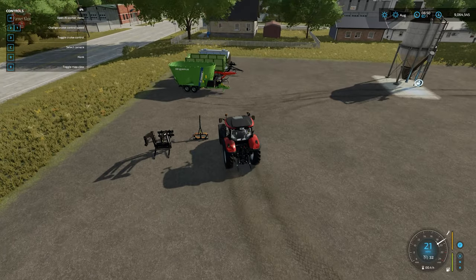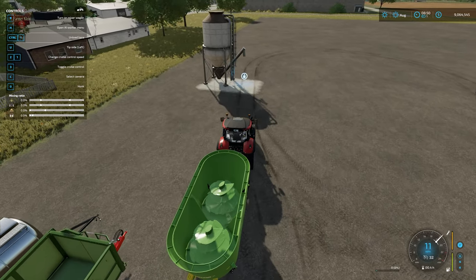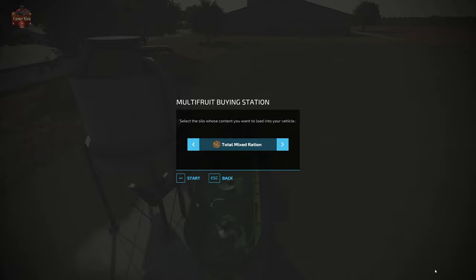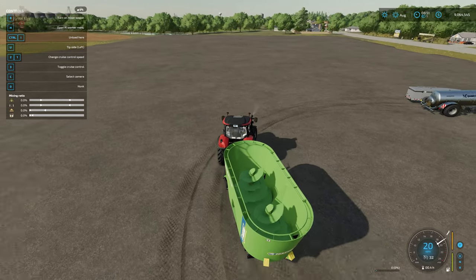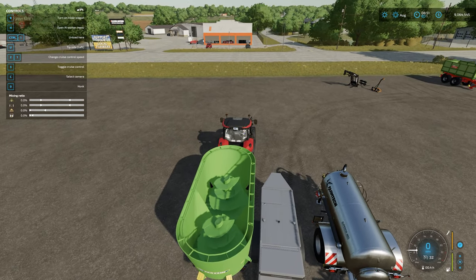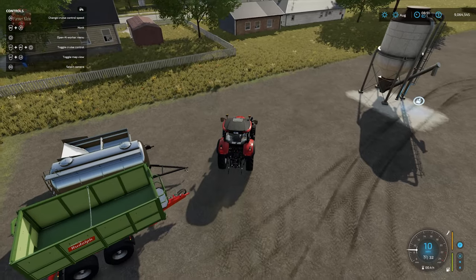Now we're going to move over to the TMR mixer. An interesting oversight among all those fill points is the lack of concentrate or mineral food — for some reason we can't buy that. But we can buy total mixed rations, straw, forage, and silage. This particular mixer also accepts mineral food or concentrate, but that fill type was left out. It is a bulk fill type so it could have been used, and maybe we'll see an update to include it later on.